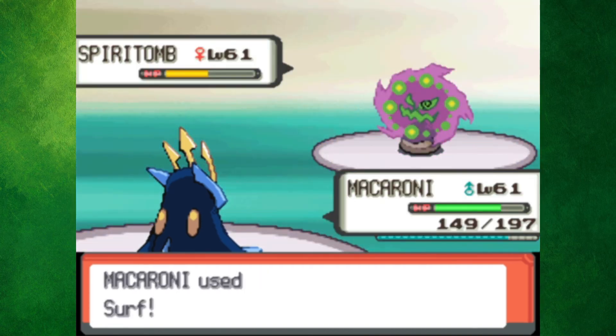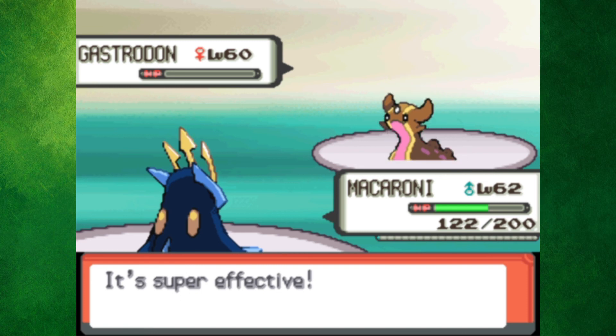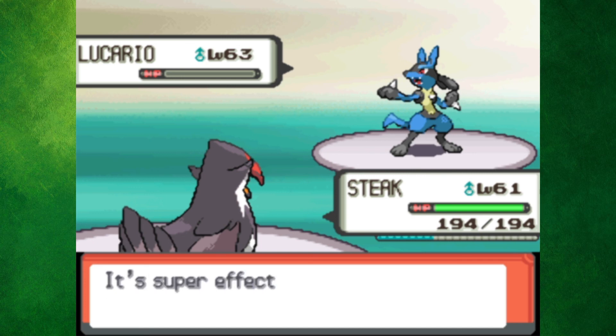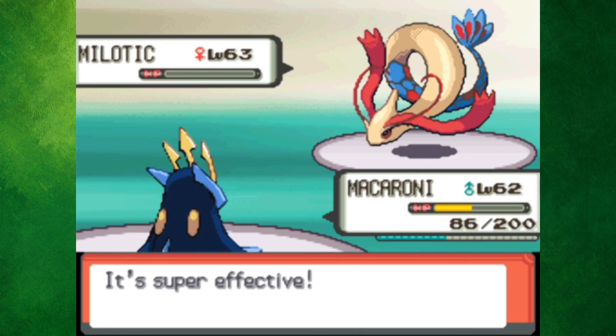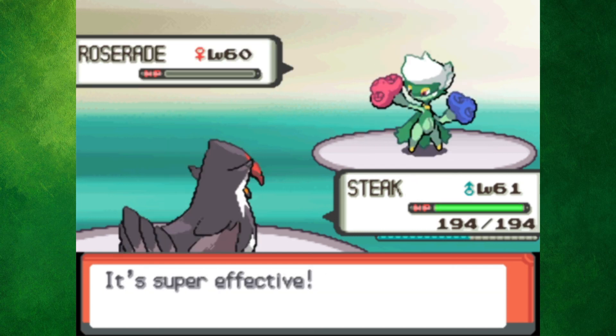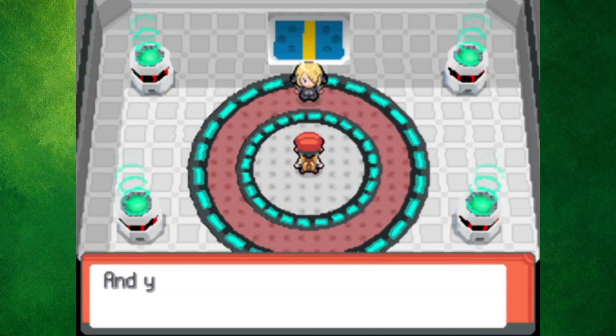Now it was finally time for Cynthia. Spiritomb got taken out by some Surfs, as I got Cynthia to waste one of her Full Restores. Macaroni stayed in and easily killed Gastrodon and Garchomp. I tried to go Lucario on Lucario, but sadly Pasta got one-shot by an Aura Sphere. Steak got revenge, and then Lemon left Milotic with a sliver of health before dying to an Ice Beam. Macaroni finished her off, and Roserade got one-shot by a Fly. So with that, we've defeated Pokemon Diamond the Maryland way.